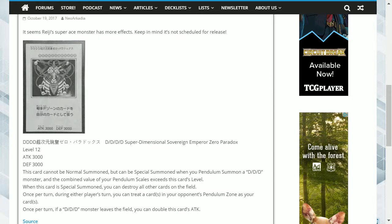This is DDDD Superdimensional Sovereign Emperor Zero Paradox. That's quite a posh name. To introduce Sovereign into the name makes it sound like some sort of DDD nobility — well, I suppose it is, being the only one of the cards with 4 Ds in its name.